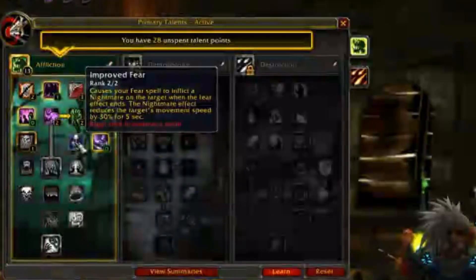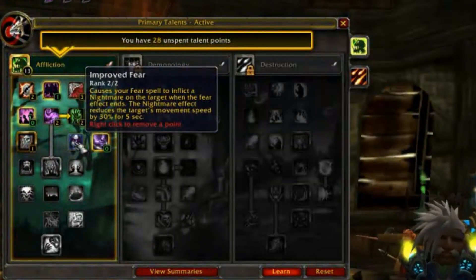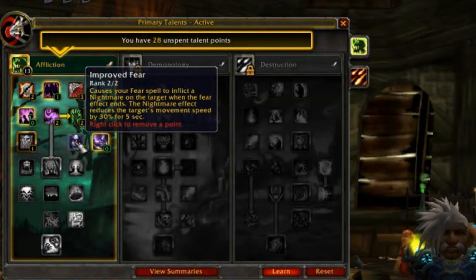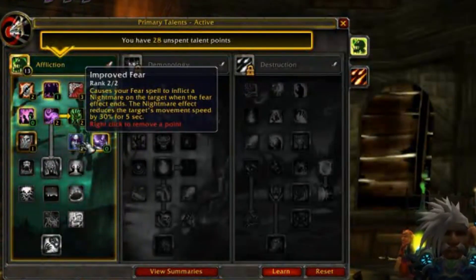Next we have Improved Fear, which is a requirement for PvP spec. Basically, when you fear someone and the fear falls off, they're slowed 30% for 5 seconds afterwards. So you run up, dot a target as they're running at you, fear them, hit them with Curse of Exhaustion — then when the fear comes out, they're 60% slowed for 5 seconds, then 30% slowed for the next 25 seconds. If you can't spam Fel Flame in 25 seconds while kiting them with Curse of Exhaustion stacked with Improved Fear, then you need to redo something about how you're playing. Improved Fear stacked with Curse of Exhaustion — amazing.